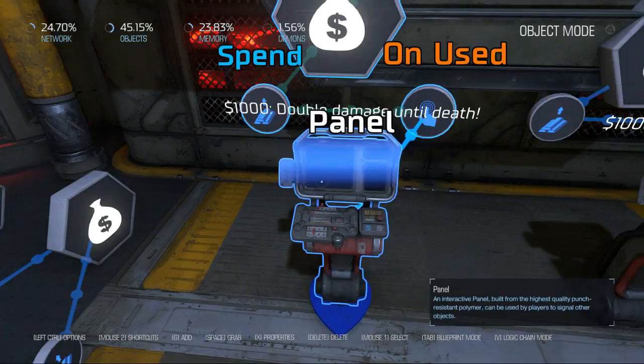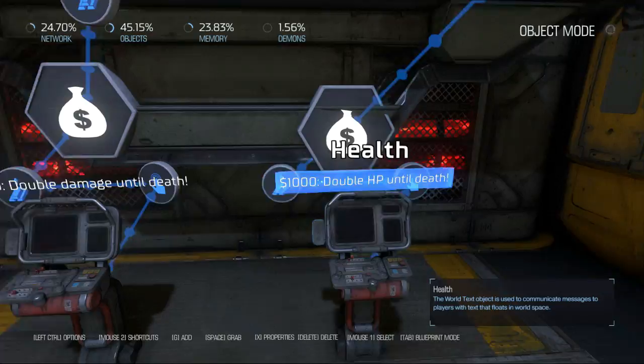Lastly, we have non-persistent buffs. For a thousand bucks you can get double damage, but it only lasts until death — or double health.